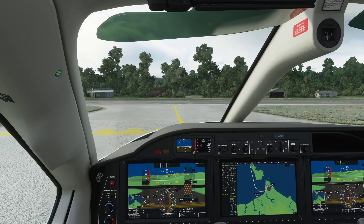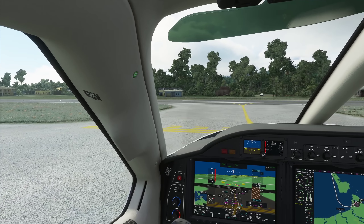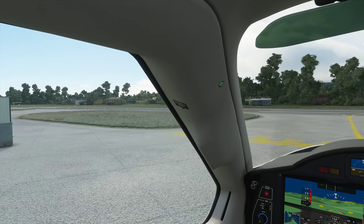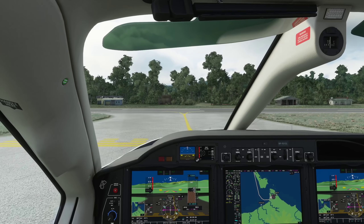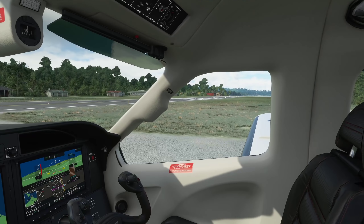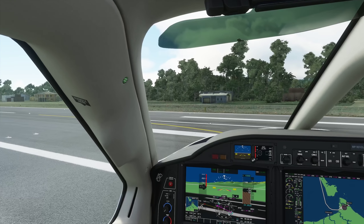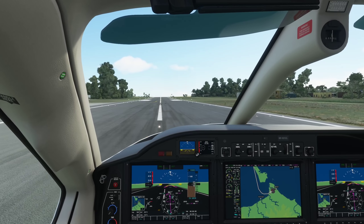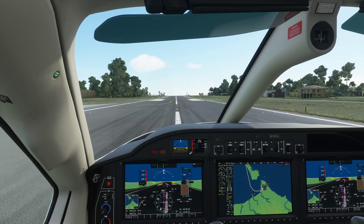Tower, TBM1 Charlie Lima, ready for departure runway 24. TBM1 Charlie Lima, backtrack runway 24, winds are calm, cleared for takeoff runway 24. That's what I like about this pilot-to-ATC plugin — they even detect that we need to back-taxi. Nice attention to detail.